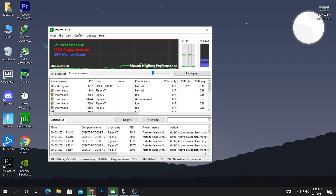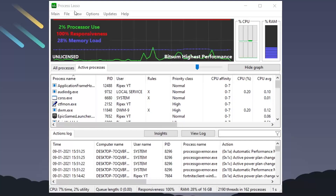By using Process Lasso we can reduce our input delay and boost our FPS in Fortnite and also in any other games. Here is the interface of Process Lasso — let me walk you through what you need to do.